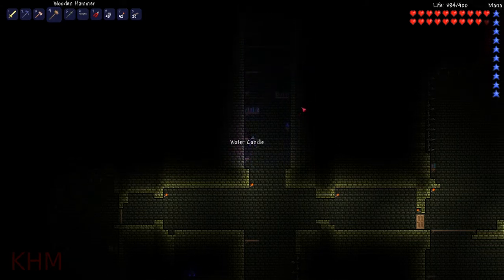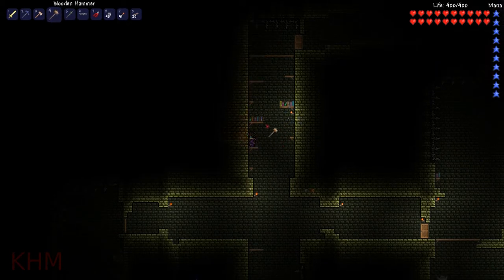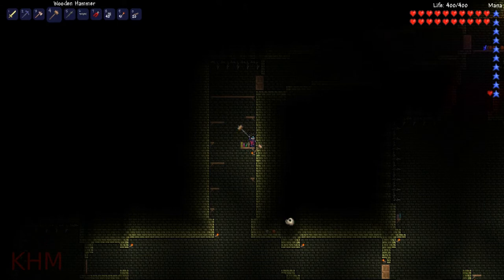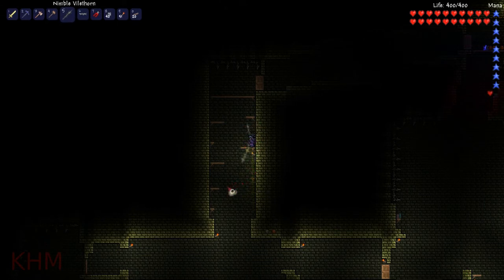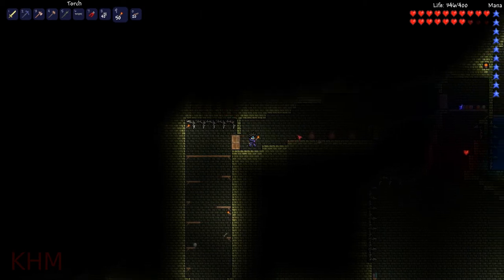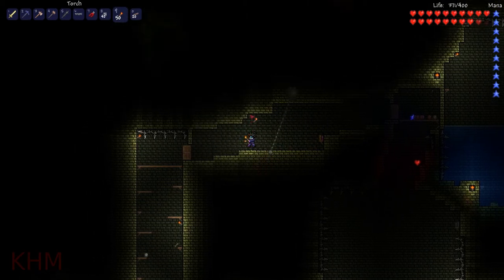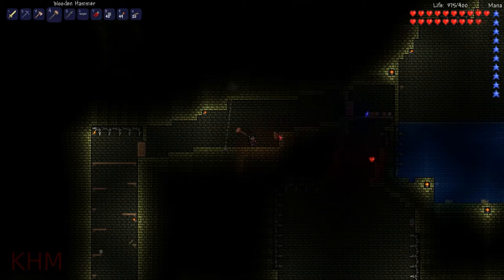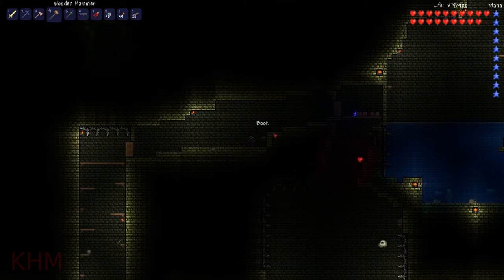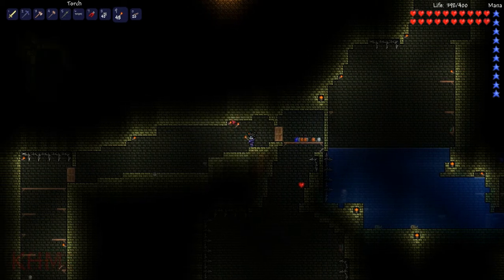We'll start making our way up here. There we go. Phew. Oh, we got a nasty water bolt. Another cursed skull, which are annoying as hell. All righty then. Let's see... get that there. Grab this book. Need to deal with this cursed skull.